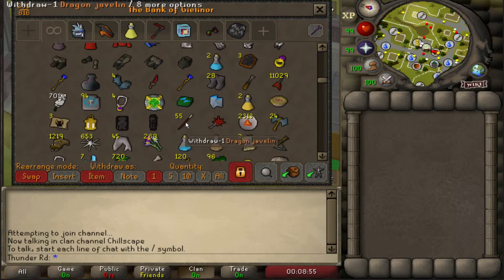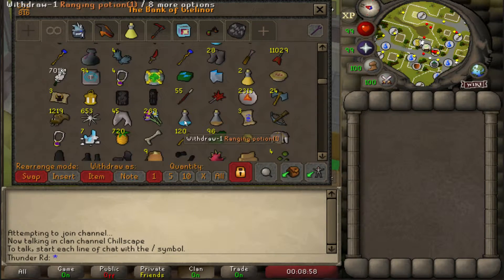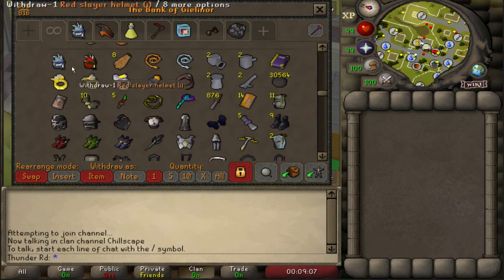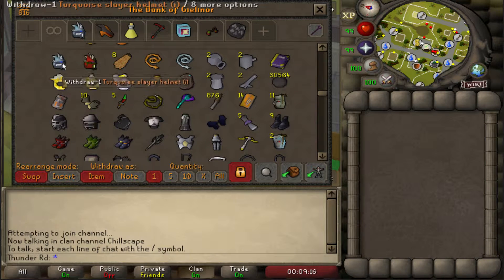This is all stuff I don't really use; I should probably sort my graceful — just a bunch of leftover skilling stuff. We'll move past this and go right into the combat tab. So I have two imbued slayer helmets; I use the turquoise one more because I like it more and it was the first one I imbued.